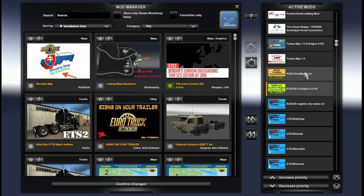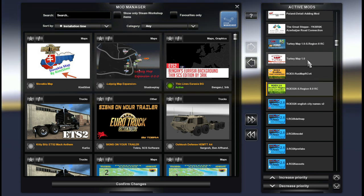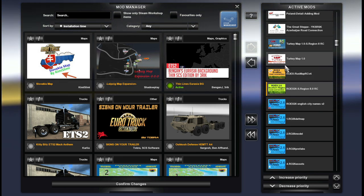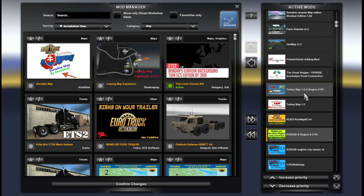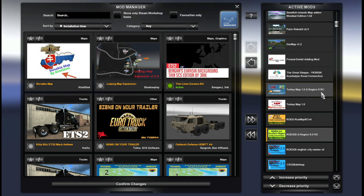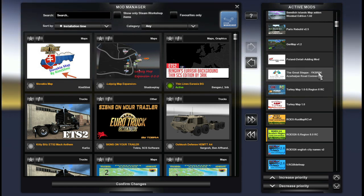We have the Roex to Rust Map road connection version 4, and Turkey Map — formerly known as YKS RSK — version 1.0. We also have the Turkey Map 1.0 to Southern Region 8 road connection, and then the Great Step to YKS RSK Azerbaijan road connection.